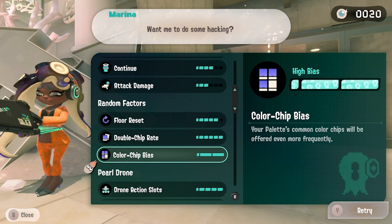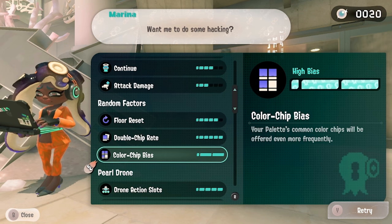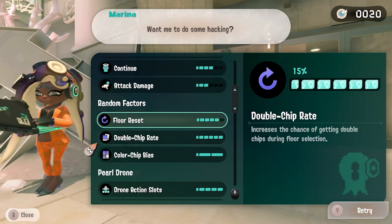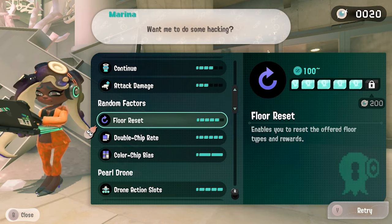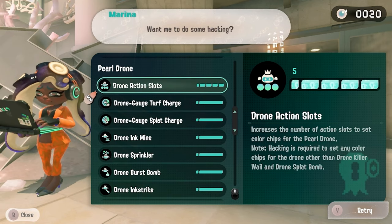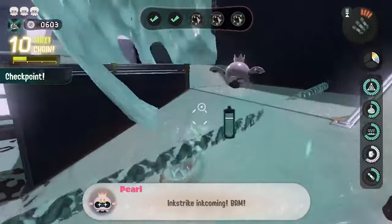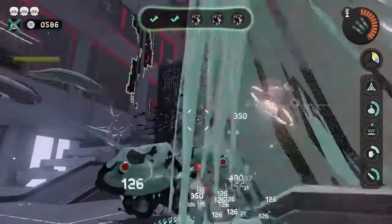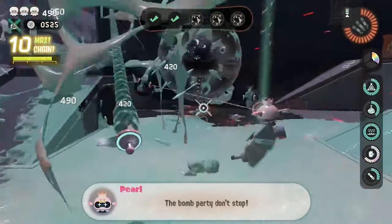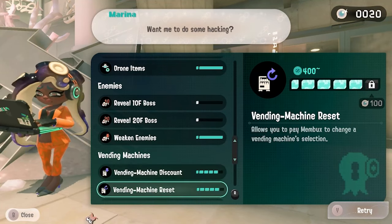Color chip bias is incredibly important to turn on if you're trying to get a color associated with your palette's common color. It increases the chances and frequency of getting a color your palette is associated with. I recommend turning all of these on and maxing them out. If you're going for a drone palette or a teal palette like mine, I recommend maxing out everything for the Pearl drone palette — it's incredibly fun just seeing Pearl take care of everything.